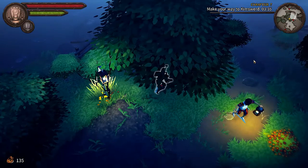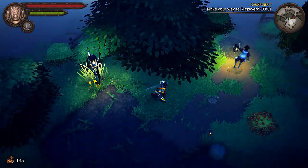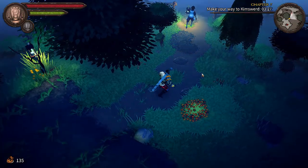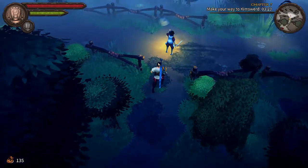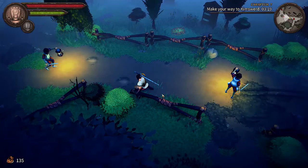Defeating foes is relatively easy, but the controls for doing so feel sort of hindered. Attacks will carry you forward, making it hard to land a complete combo. I often find myself stuck in bushes or fences while navigating, and while you can see your outline through the treetops, the same does not hold true when dipping behind buildings.